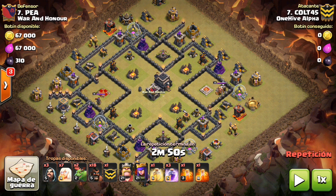Very nice attack by Colt45, and it's the 7-healer attack. This is a little bit surprising, because you'd think with healers being supposedly nerfed — with the new Seeking Air Mine being able to target healers now — you'd think that would stop healers from being used as much. But we're really seeing healers continue to be used, if not used more, and one of the new ways we're seeing them is in a group of seven.